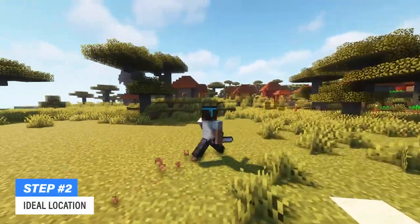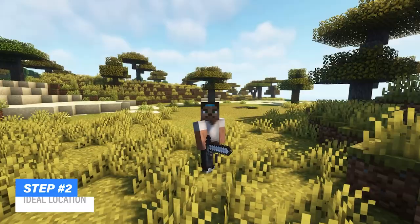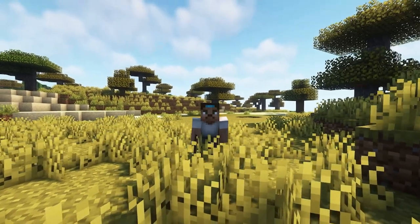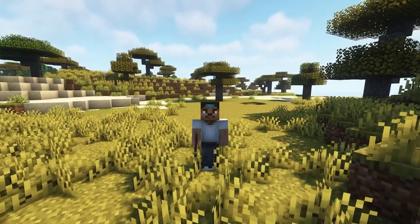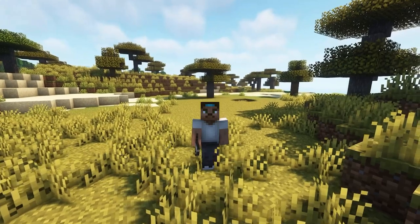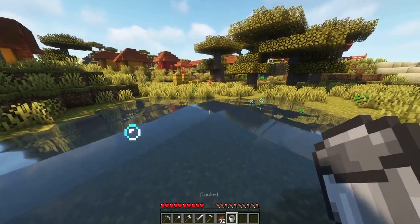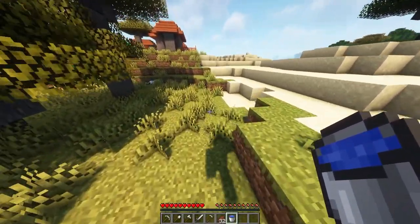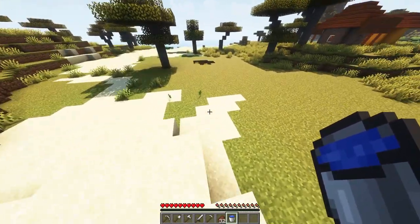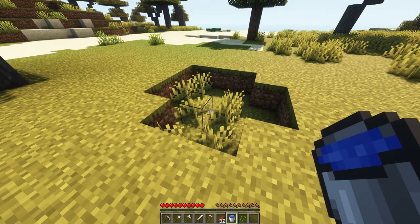What you're gonna do first is search for a nice flat area to build your farm. I definitely recommend you to do this right next to a village, as right here you will already find plenty of the resources we're gonna need, including villagers and beds. What you want to do next is take out your water bucket and get rid of grass which can be annoying — just pour it out there, then scoop it up again. It's also very important to look out for lower levels, like this one right here, because this can actually break the farm.